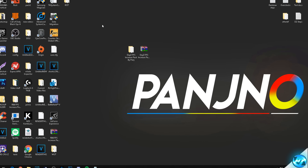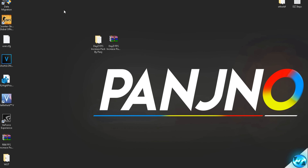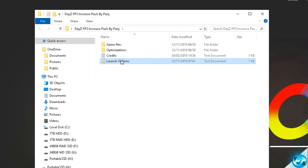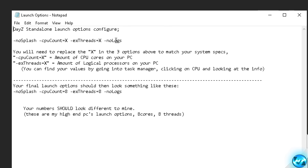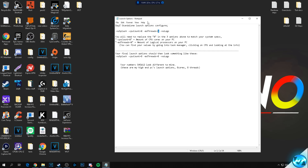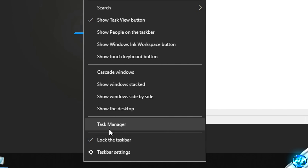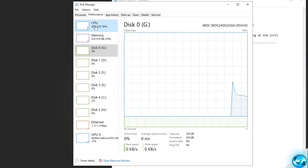Now we'll install customized optimized launch options for the game. Navigate into the FPS pack and open the launch options text file. Inside you'll see a brief explanation of how to identify your system specs and set up launch options accordingly. We need to find the values for CPU count and external threads. To do this, drag the Notepad to the top right, right-click the taskbar, open Task Manager, go to the Performance tab, and click on CPU.